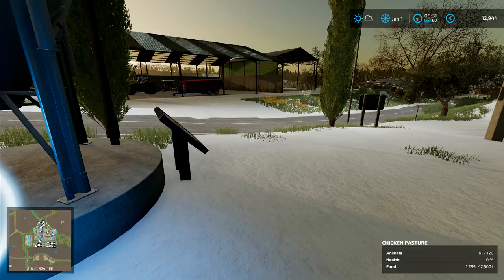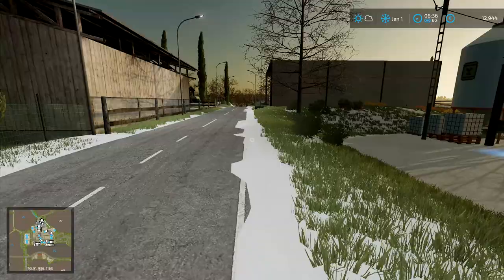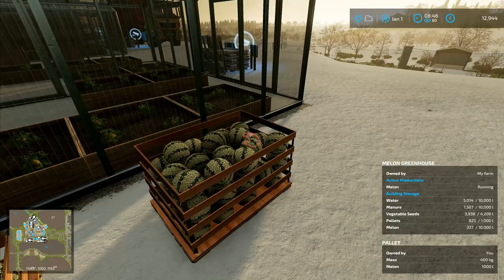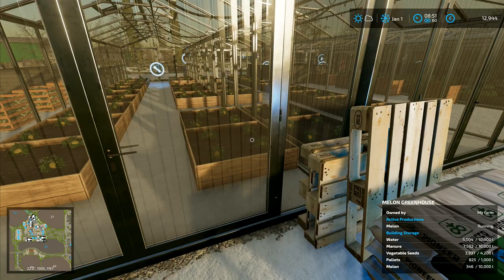We've got 1,300 litres of food in there still. The chickens seem to be absolutely fine, so we don't need to worry about them. I'm just going to trot on up here and take a quick look at our greenhouses. We've got some melons here in the freezing cold — don't know if that's going to do them a lot of good, to be honest.